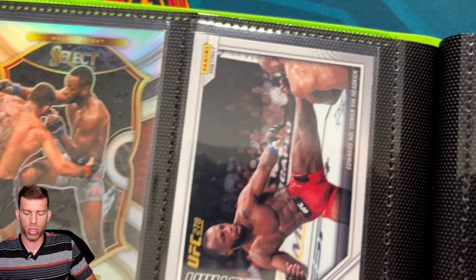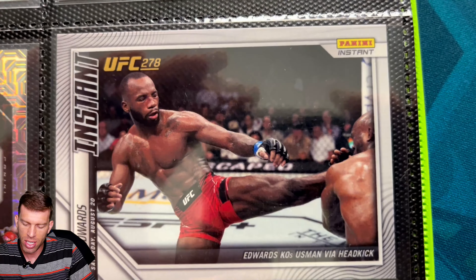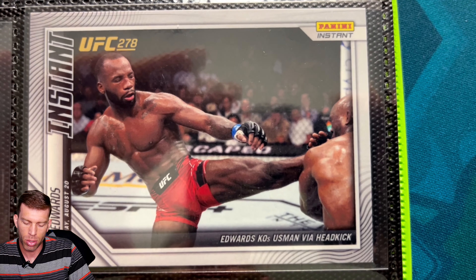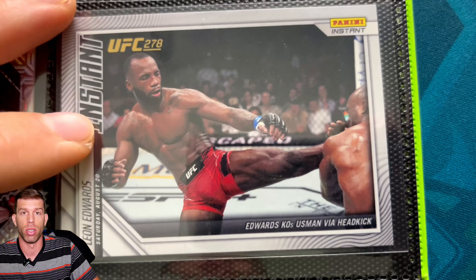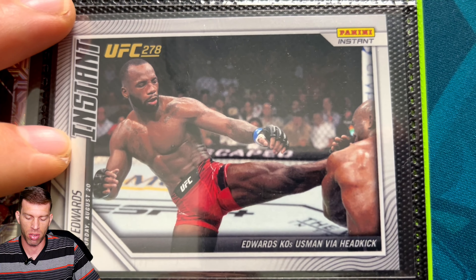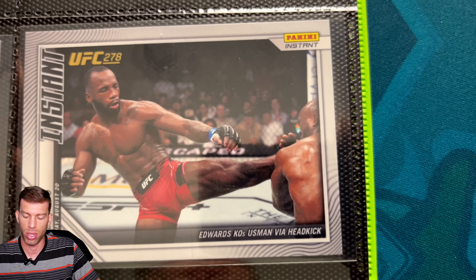Next up we got the 2022 Leon Panini Instant, and this is the Usman head kick — the title fight where he shocked the world. This is still one of the best title fight finishes I think I've ever seen in the sport. Watching it live was absolutely incredible. The literal comeback story, and to finish it that definitively is super impressive.